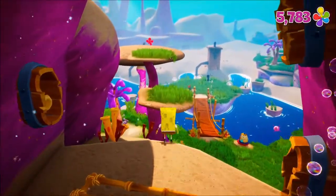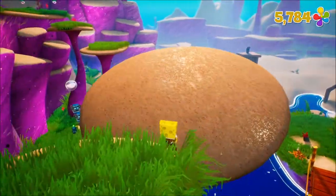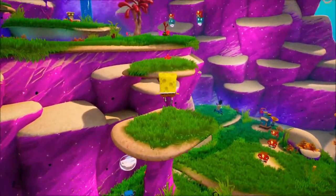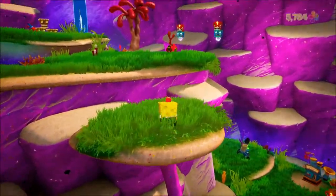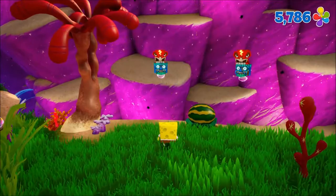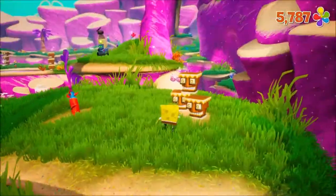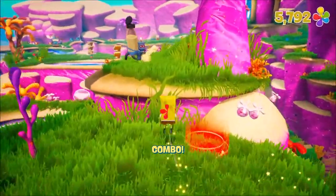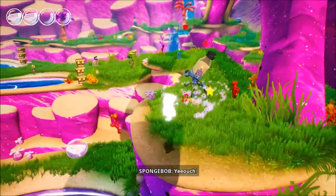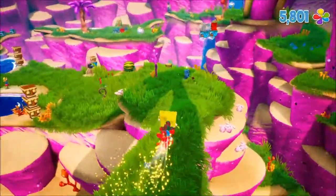That's the shiny object to open up the gate, and we've got some parkouring to do. There are some platforms that are teeter-totter-ish. And there's a throw fruit here for Patrick, but I'm not playing with Patrick now — SpongeBob is taking the wheel here. Ow. How dare you! That didn't work like I hoped.